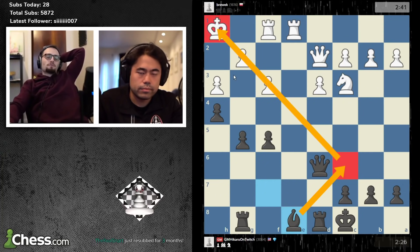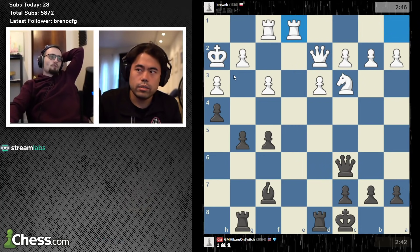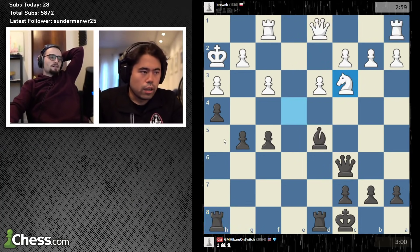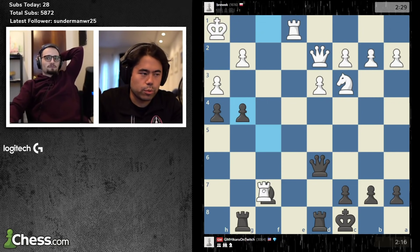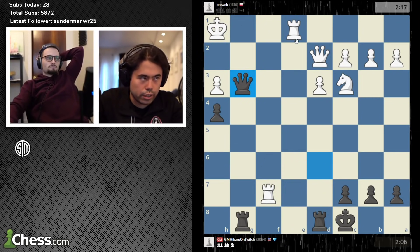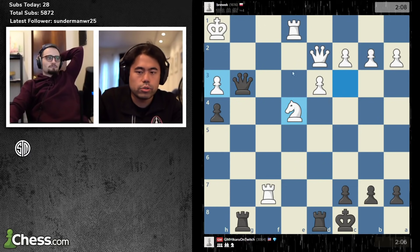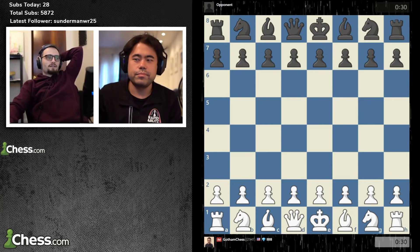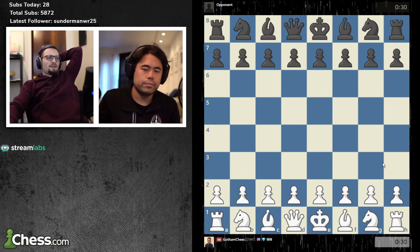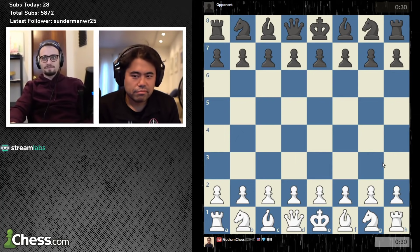Before you played bishop e8, you said 'I can't get away with it' — you were saying g4 wasn't good because f takes g, f takes g, there's a bishop hanging. I thought g4, f takes g, f takes g, rook f7, g takes h3, g takes h3. But if I go queen g3 there, I think he had queen f2 — or even just knight to e4. Queen h3, queen h2. And the rook covers f3. Then queen f2, queen h3, queen h2 with the threat of mate. He was 1600.